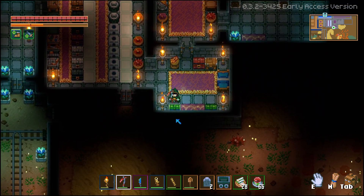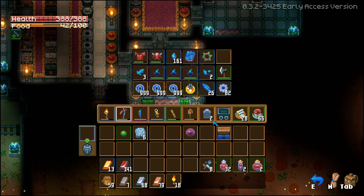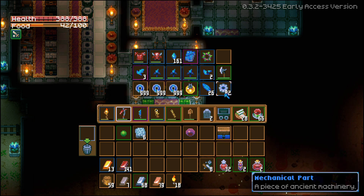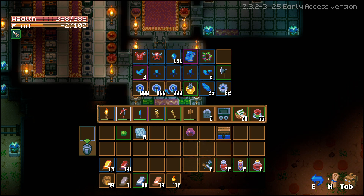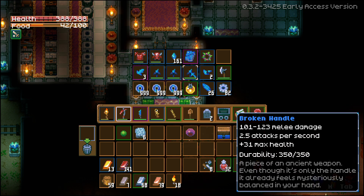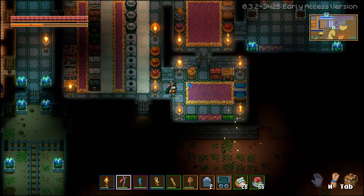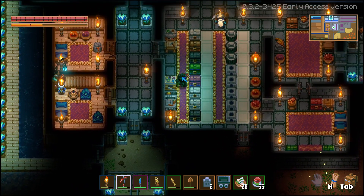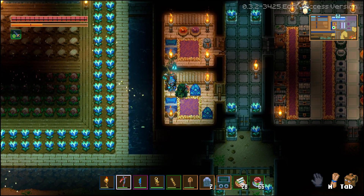Going to my little chest over here — you can see how many ancient gemstones I have. I have a ton of mechanical parts, more than enough money from selling things I found, a ton of broken handles, and a ton of chipped blades — and zero clear gemstones.